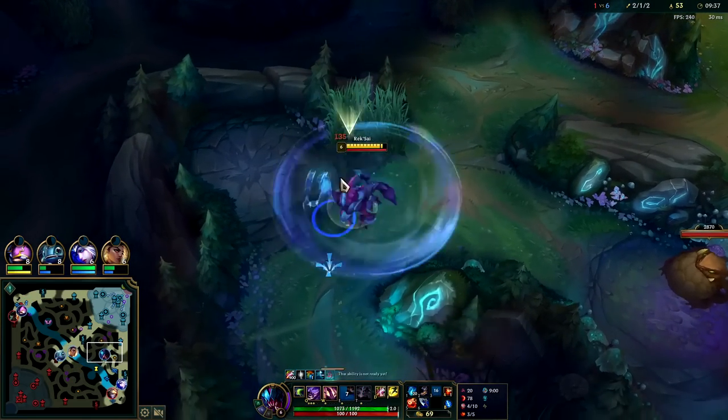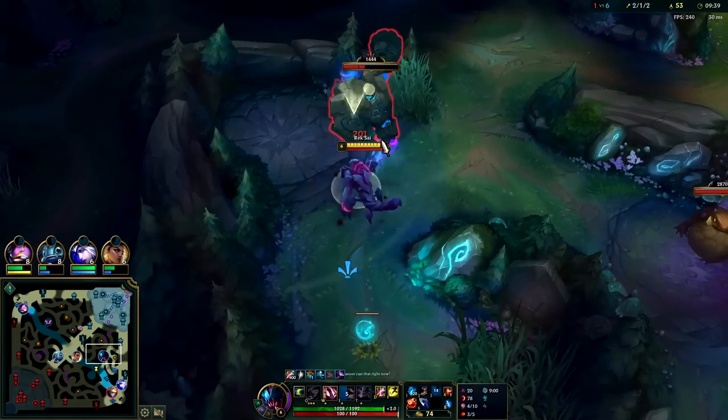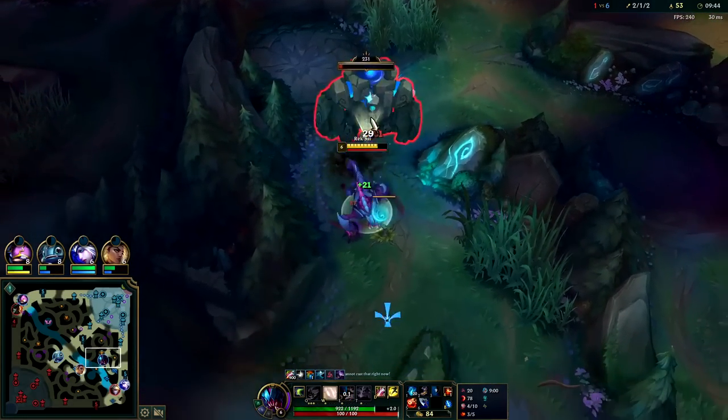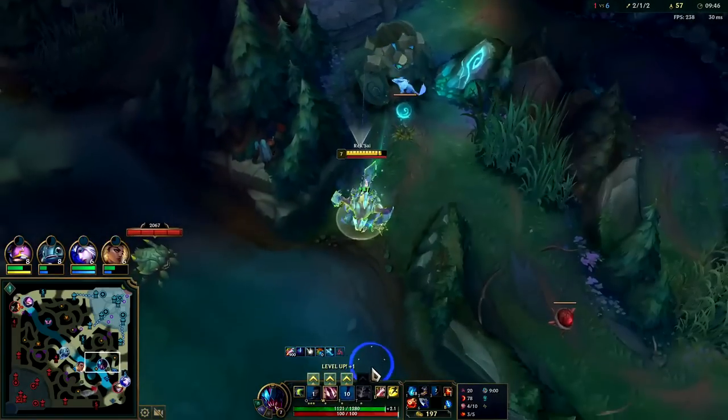We'll take blue, pushing her bot side jungle. Ezreal's pushing up as well - he's an easy gank here. It's easy to gank enemy laners when they shove because we can come in behind the walls.